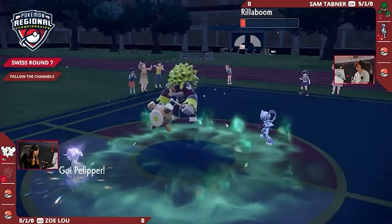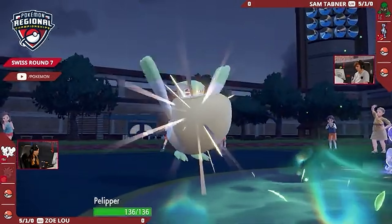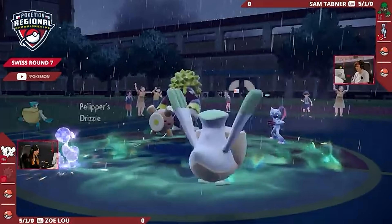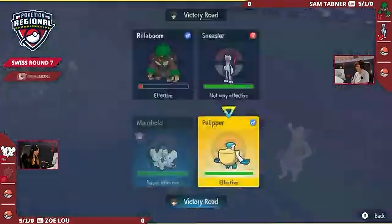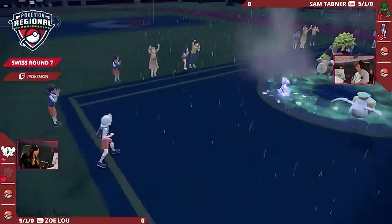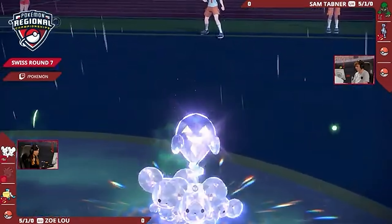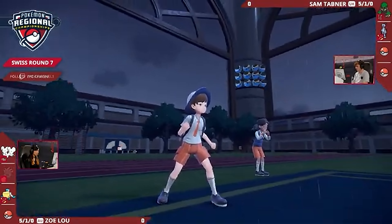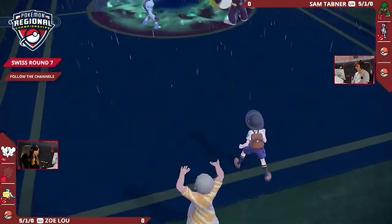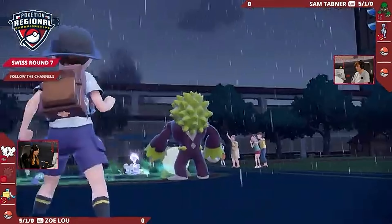That is a huge, crucial piece of Zoe's puzzle. Gone. But now Pelipper can come in and set up the rain. The rain is up this time, so at least you have the Focus Sash on Pelipper to survive one hit, meaning you know you're going to be able to get something off here — unless Sam goes for Grassy Glide from that Rillaboom, which is looking really strong right now. The Grimmsnarl Misty Terrain would have been really nice to keep it a little safe, but at least Mousehold is still there with Follow Me. Zoe's not going to be doing very much there if she can afford to get it off.